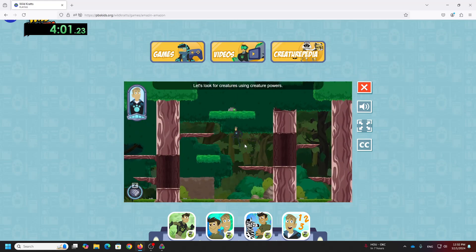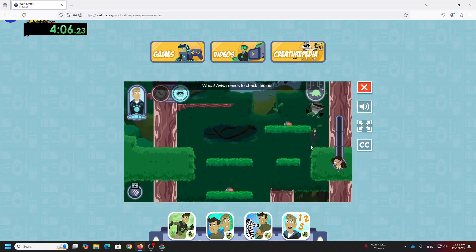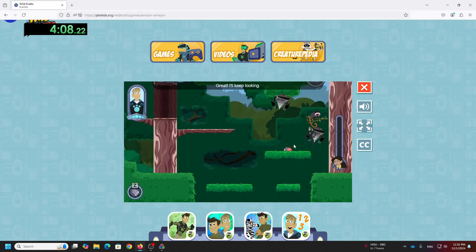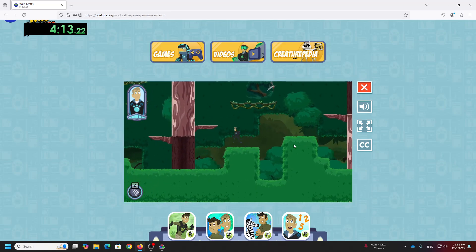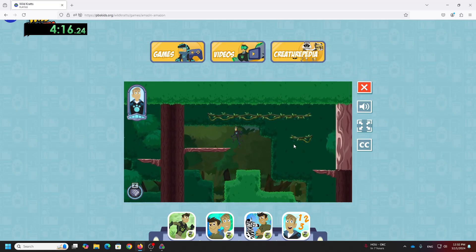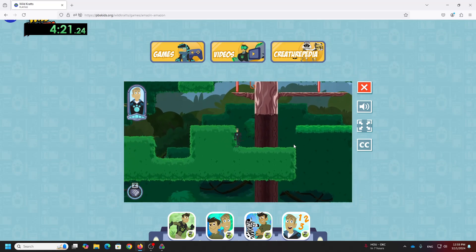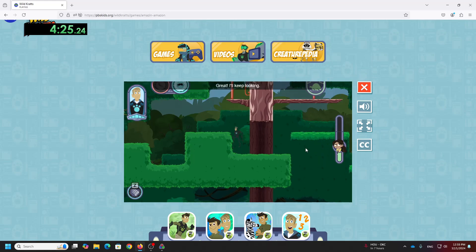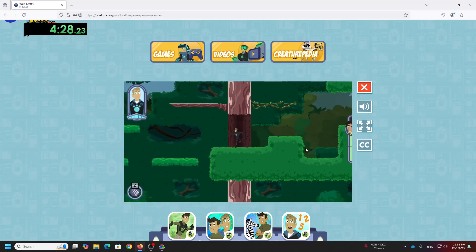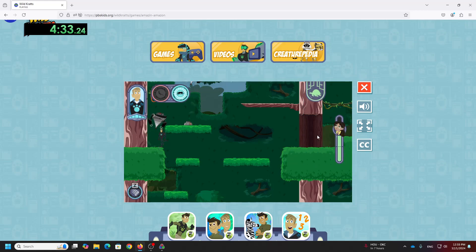Let's look for creatures using creature powers. We'll share what we find with Aviva. Whoa, Aviva needs to check this out. Great, I'll keep looking. Ooh, let's show Aviva.